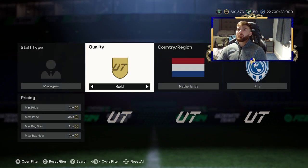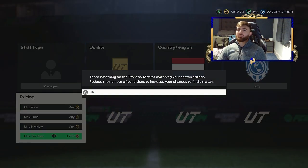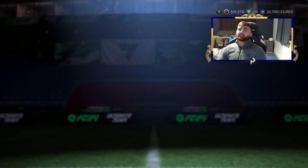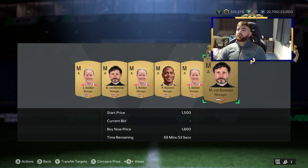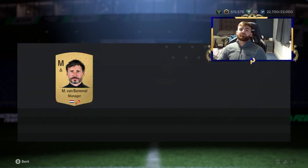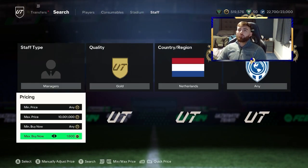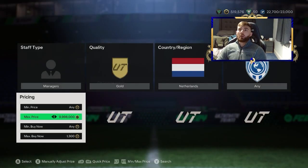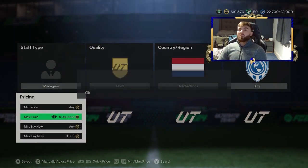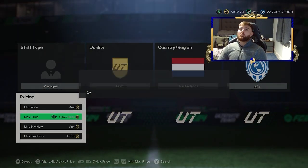Similarly, if you do Netherlands as well — if we have a look at the price for these, I think we're looking at probably about 2k. So 2,000 coins, similar sort of situation. Absolutely easy to snipe for a start — there's 1.6 there. Let's do a bit of compare price and see if another one comes up. You can absolutely get ridiculous manager snipes very, very easily. And on top of that, bidding on them — it's as if no one else is even trying. It's so easy to win bids. I did it in a video last year and the results were unbelievable.